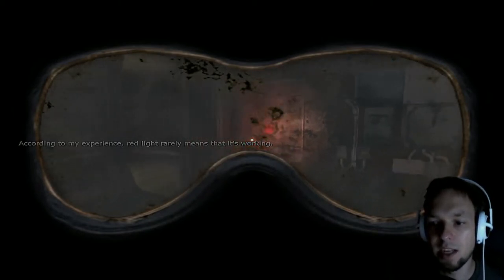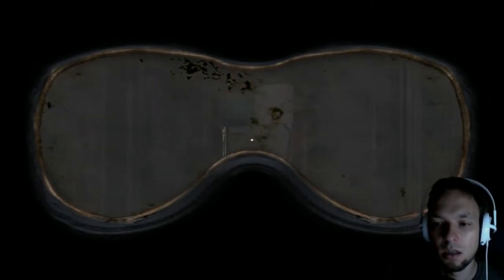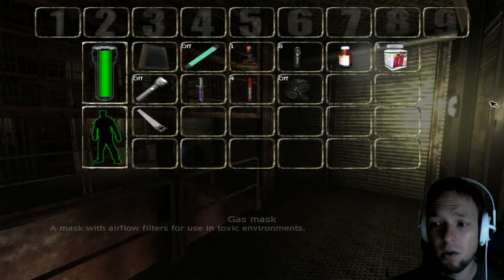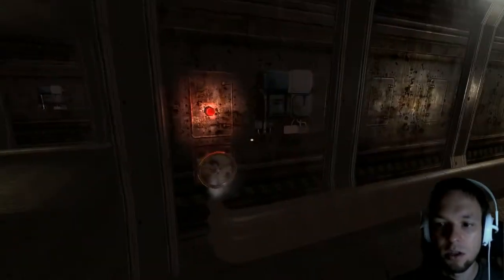According to my experience, red light really means it's working. It's stuck. I hate to wear this mask. Can I take it off? Oh, I can — perfect! That's much more comfortable, gotta say. It won't budge — that's fine.